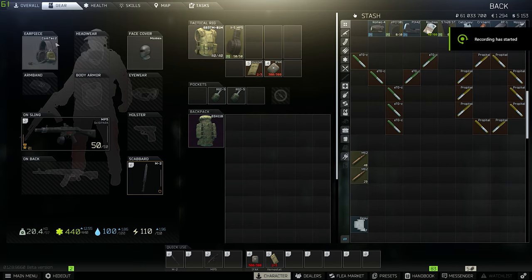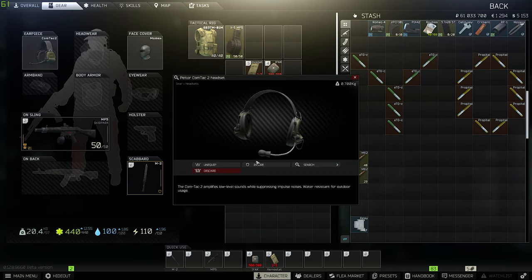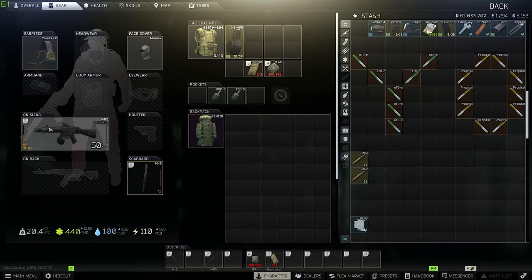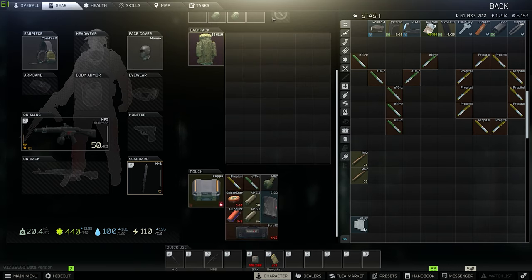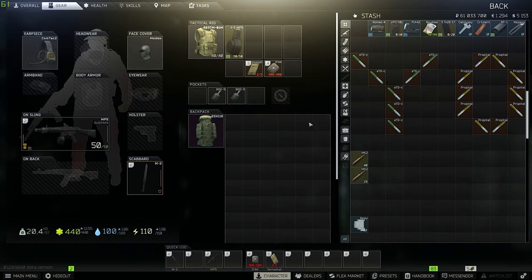Now that we're geared up with our earpiece — a headset you usually want to bring so you can hear people — your gun to defend yourself, your 6B3 TM which is optional, and your big backpack, we're all set and ready to go. I'm going to go into an offline raid on Interchange — not because I'm fearful there will be any contention, but just to give you guys a clear image of what you should be doing without any interference.